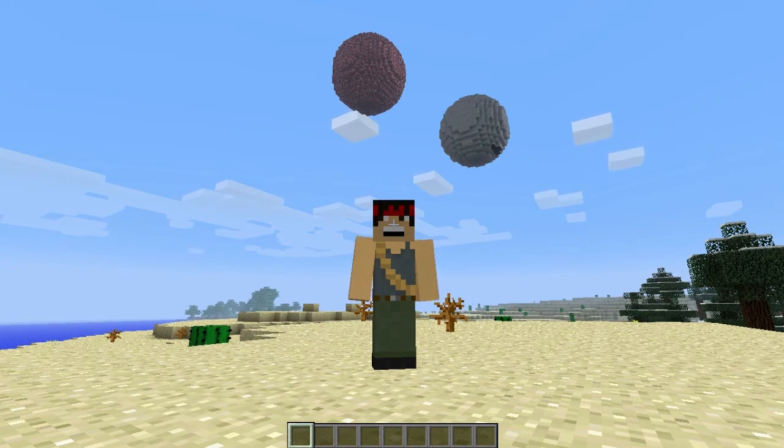It looks really impressive. As you can see behind me there are two balls and they are randomly spawned around the world in different materials. These are meant to be planets — they look a bit plain as planets, but that's what they are. We're going to go check them out and check their gravitational pull.